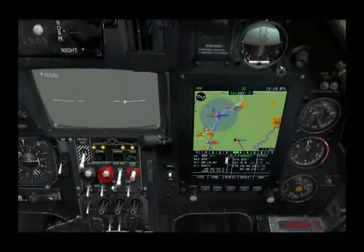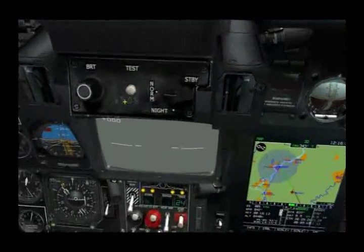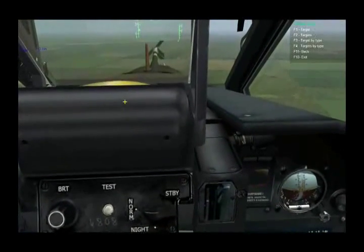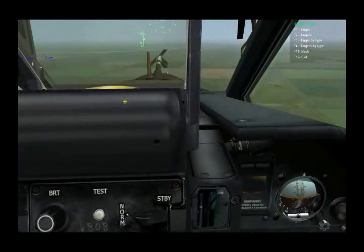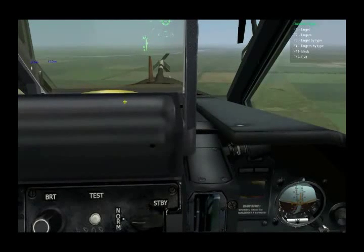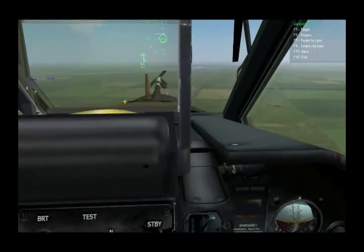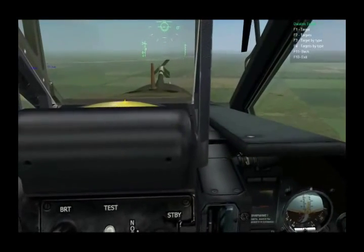So all the commands have been sent to the wingmen, so we can send the radio message to initiate the attack. Radio — Wingman 2 — engage data link targets. Now we can have them attack a single target at that location of any type, attack all targets of any type at that location, attack targets of the selected type at that location, or just a single target of that type. But I'll do the third option.